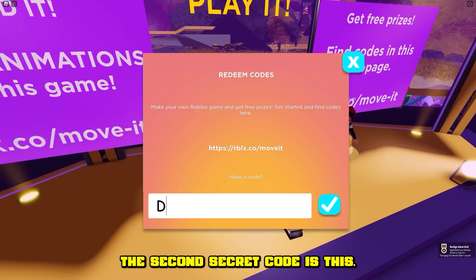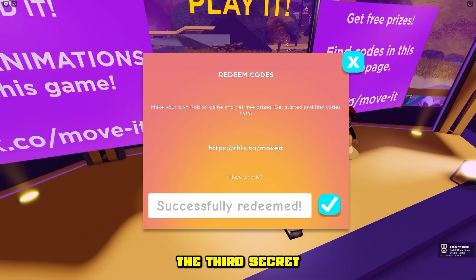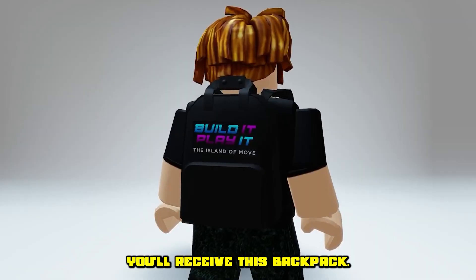The second secret code is this — you'll get the kinetic staff. The third secret code is this, and you'll receive this backpack.